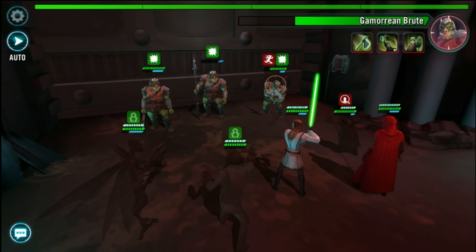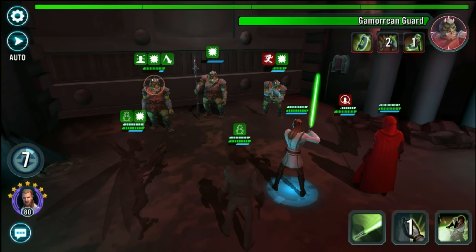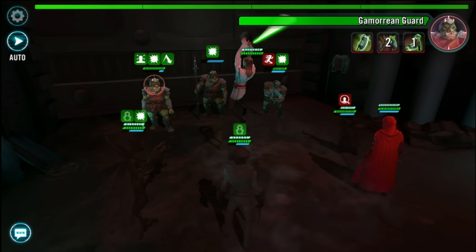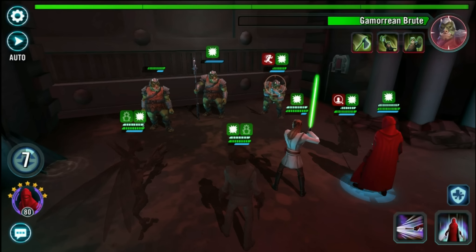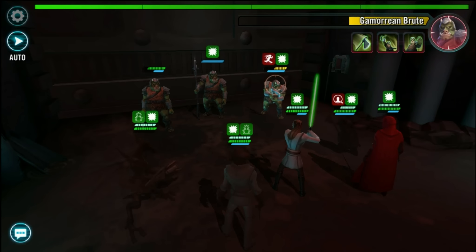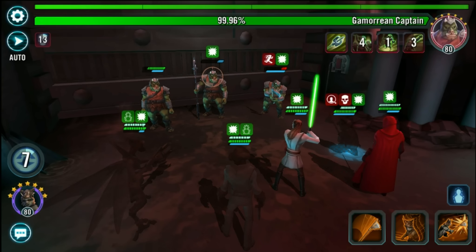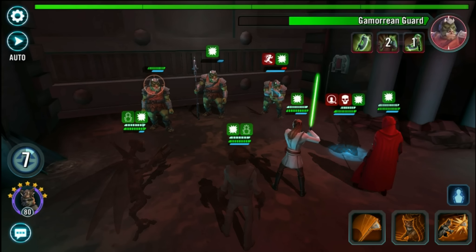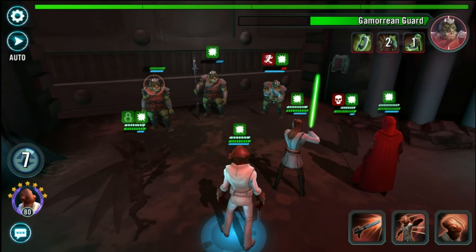Let's do a regular attack — we want to take him out as quickly as possible. I've got Qui-Gon Jinn; with good timing I can debuff him. I want to continue to stun this guy. Double attack is always good. Death mark is already up — let's see if we can get the turn meter reduction. Let's get rid of the death mark; we do not want that.